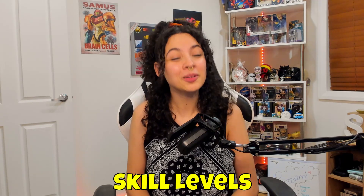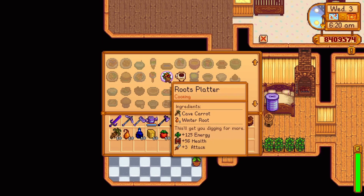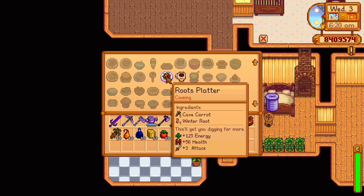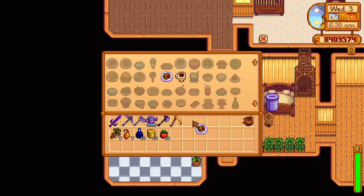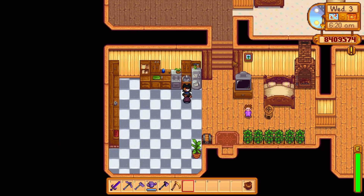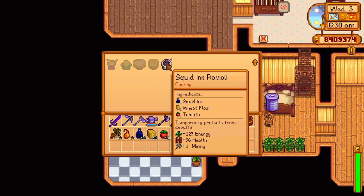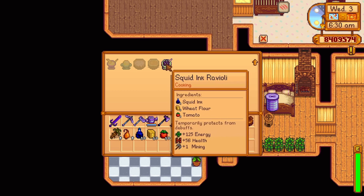The next recipes are available at certain skill levels. At your combat skill, there are two recipes to unlock. At combat level three, you unlock the recipe for a roots platter — one cave carrot and one winter fruit, replenishing 125 energy and 56 health and increasing your attack skill by three for 5 minutes and 35 seconds. At combat level nine, you unlock the recipe for a squid ink ravioli — one squid ink, one wheat flour, and one tomato, which increases your mining skill by one for 4 minutes and 39 seconds.